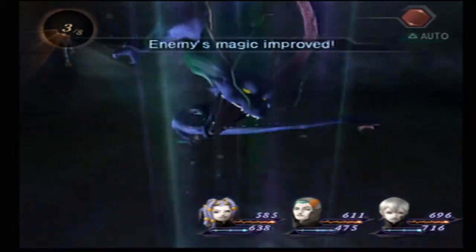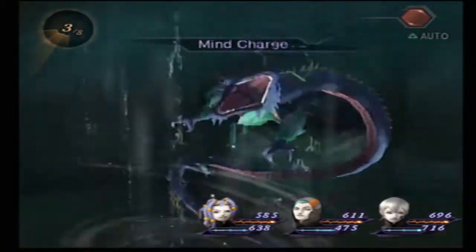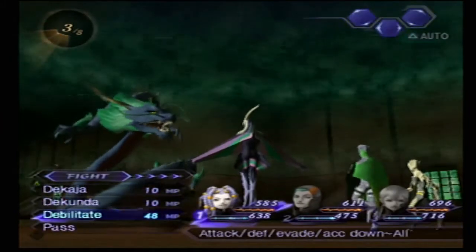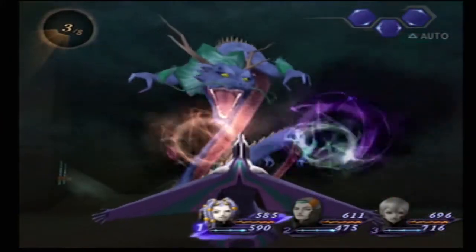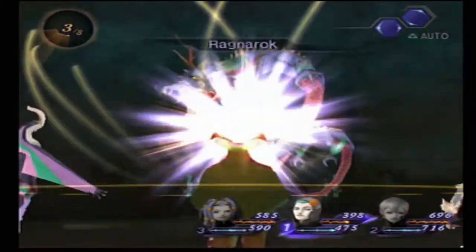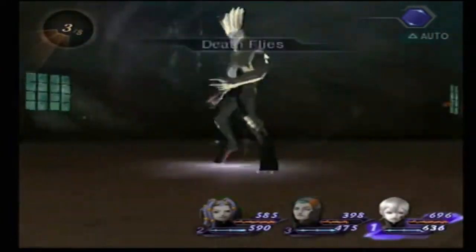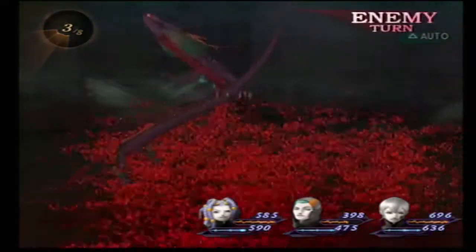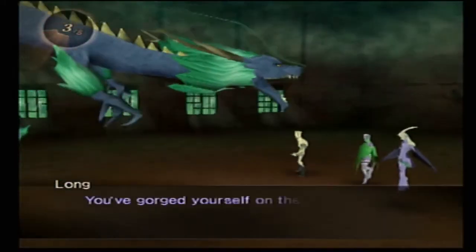A lot of the other Guardians just mess around using really weak skills. Other skills I have set: I had Null Expel on everyone — not for any of the Guardians, but one of the fights after the Guardians will want Null Expel. These are the best healing and damage skills I can have available to me.